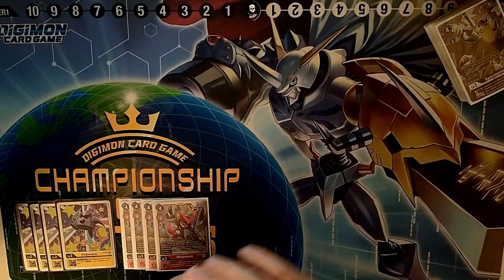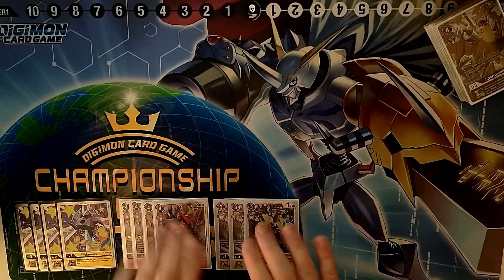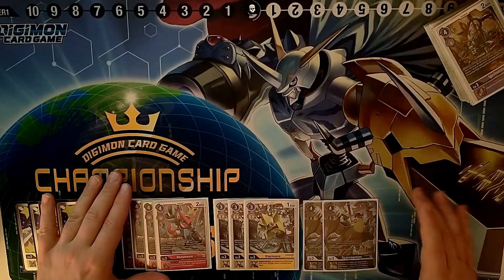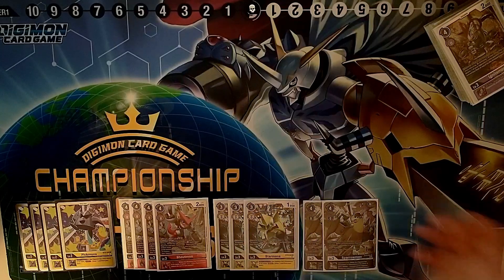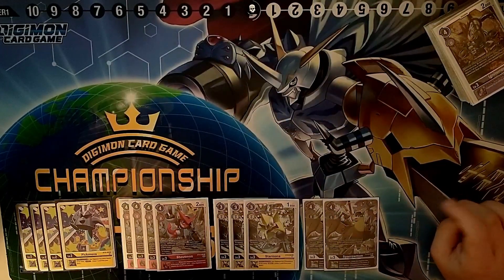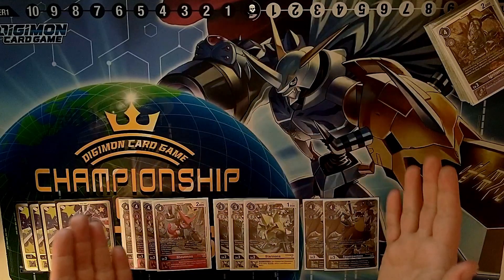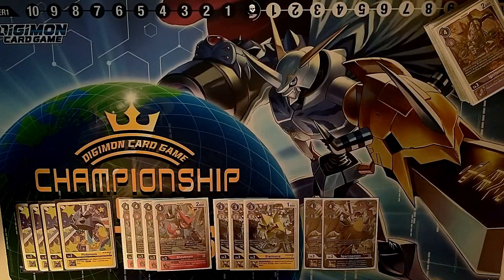Moving on, we play 3 copies of the Starmon. Then there's the lovely Sparrowmon - the big lovely little boy. Alt Dart! He's listed at 2000 DP but that's not even true. He gains 3000 DP as long as you have another Cross Heart on field, meaning another Digimon or a Tamer, so he becomes 5000 DP and you can swing. He has a very good chance of actually surviving in this meta, since a lot of level 4s often don't have enough DP to kill the Sparrowmon.